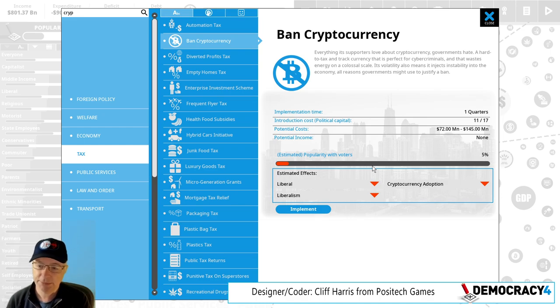Now, you might say why does banning crypto upset liberals? We have to go back to the long ongoing question of what liberalism means in the game. If you think of liberals as a cross between what people think of as liberal in the US but also libertarianism — so freedom — then cryptocurrency is amazing because it's the currency the government can't control. It's individual freedom. So you will upset liberals and you will also reduce liberalism, because a lot more things reduce liberalism now.